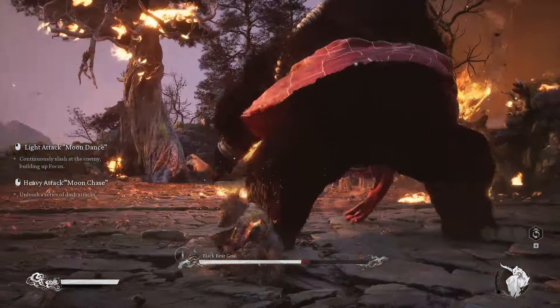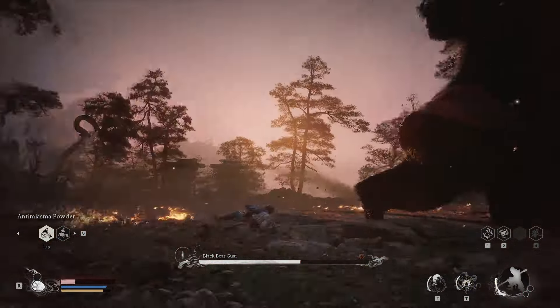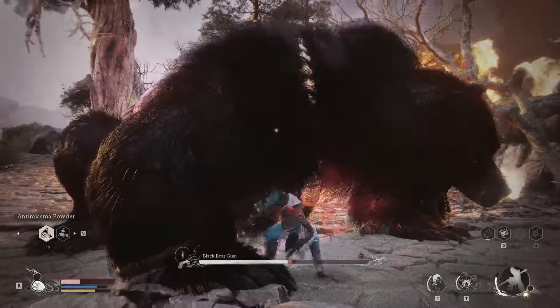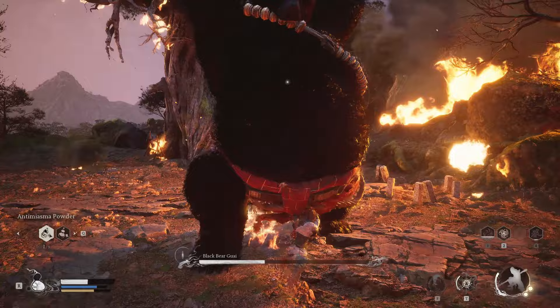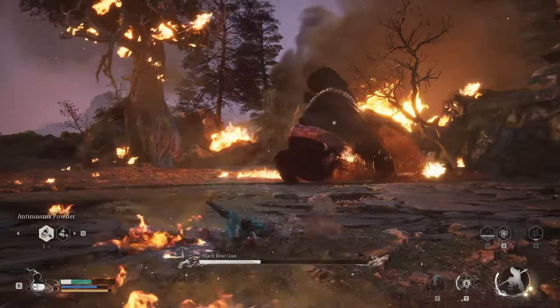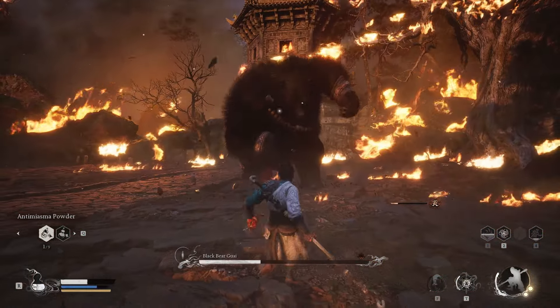The key to beating the bear is going to come in the second half. Once you've done about 50% damage to the bear, attack from the back, freeze it, do everything you can to attack the bear — all this is pretty obvious. What you're going to find is at some point the bear is going to become fiery. And I mean literally on fire.